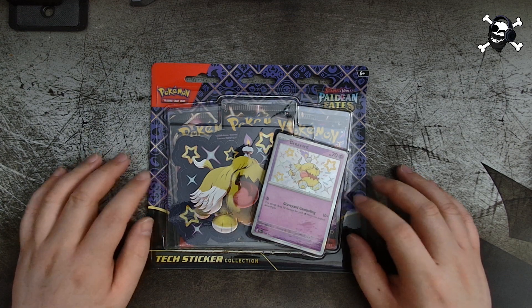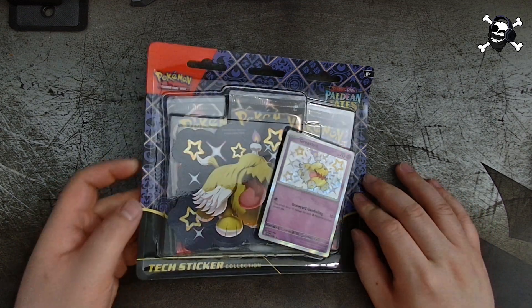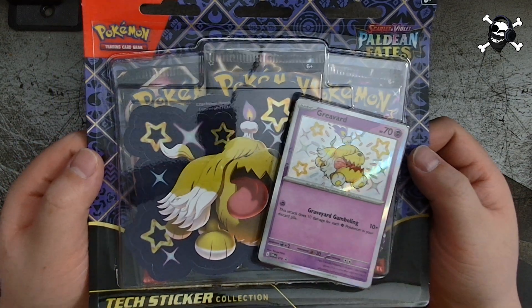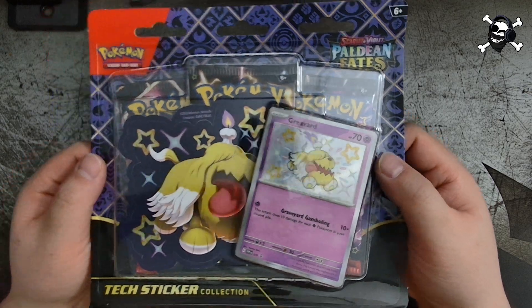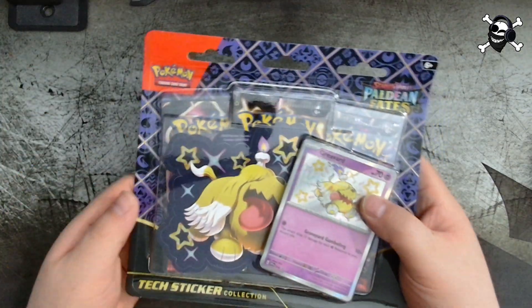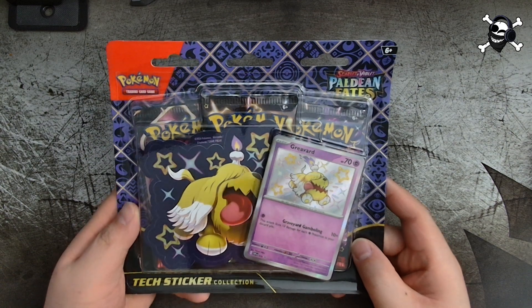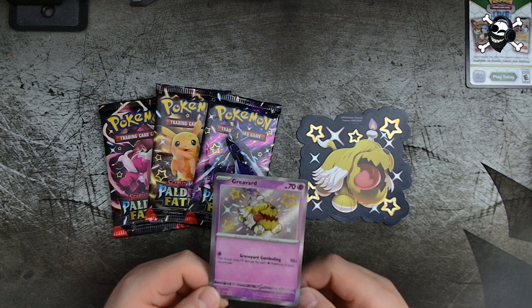Subscribe if you aren't already to get notified, and leave a like on this video if you enjoyed it. But without further ado, let's take a look at the pack. We've got our Shiny Gimmighoul promo card, our Shiny Gimmighoul sticker, and three packs — just like the other Techo Sticker collections. Let's get this thing opened and get straight to it.